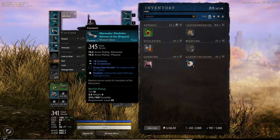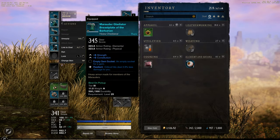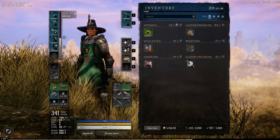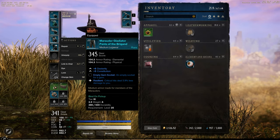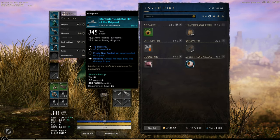For the head, hand, leg and foot slots, I'm using marauder gladiator medium gears. For the chest slot, I'm using marauder gladiator breastplate of barbarian. You can get all of these from the faction shop. Each of the medium gears have plus 8 dexterity and plus 5 constitution attributes with a resilient perk that deals 3.9% less damage if a foe lands a critical hit on you.